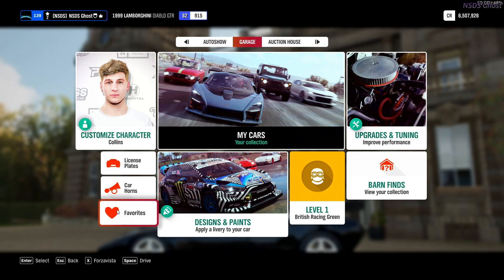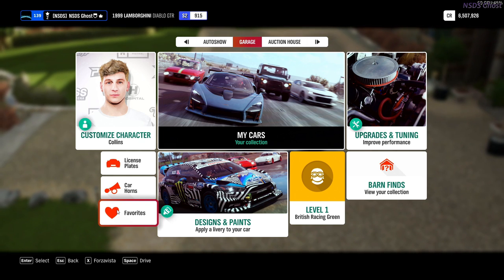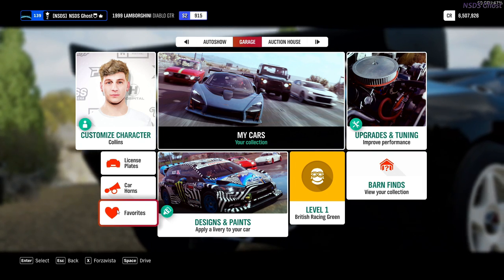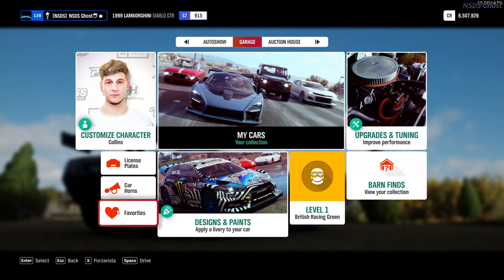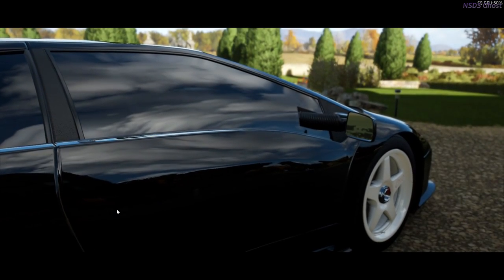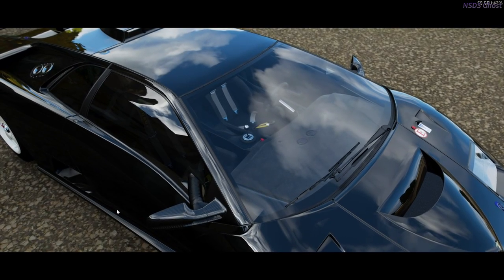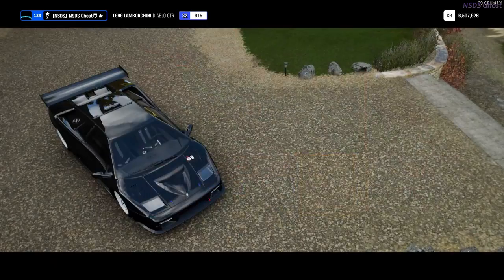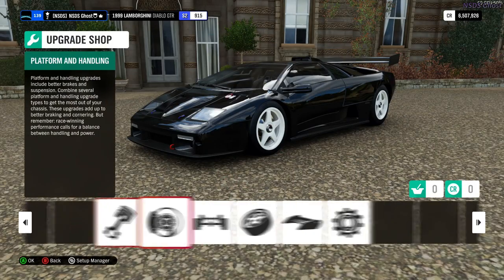What up everyone, welcome back to another video. I know it's been a fat minute since I've done a Forza video, so I thought we should do one today. We are going to be doing a '99 Lamborghini Diablo GTR and a 2019 Ferrari 488 Pista as well. Let's get right into these — we're gonna be building them as drift slash cruise cars, if you want to call them that.